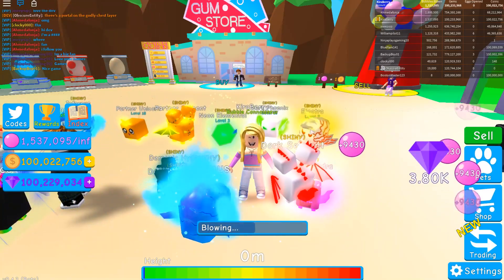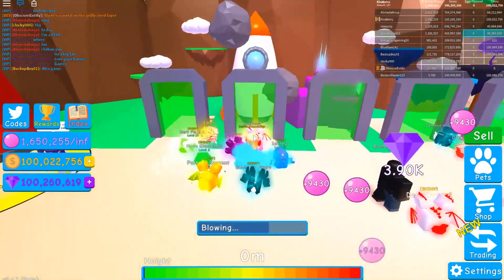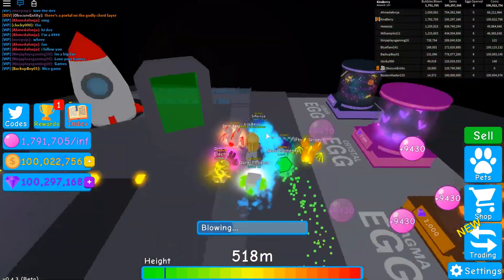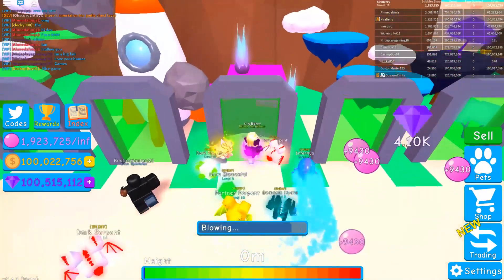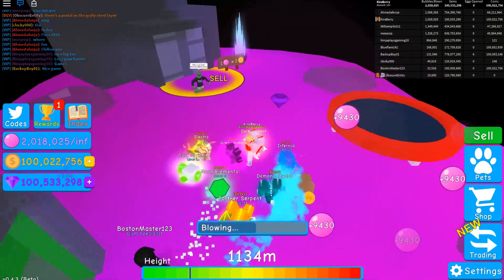Thank you so much Isaac for opening up the test server for us today. We're going to collect as much coins as we can. Let's quickly go over whether anything else has changed in the worlds — we'll start with space since there are eggs. Nothing has changed here. I love being able to have the auto achievements game pass — I really need to save up for this in normal Bubblegum Simulator. Nothing has changed on this island.